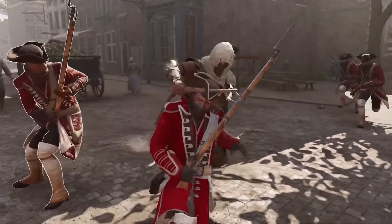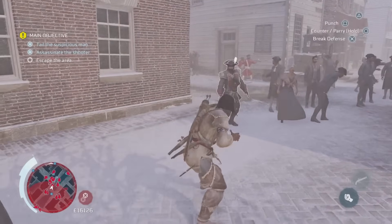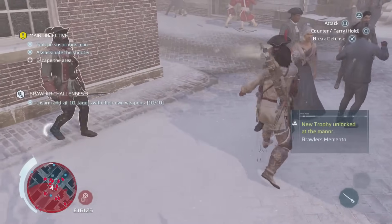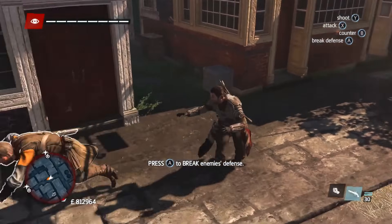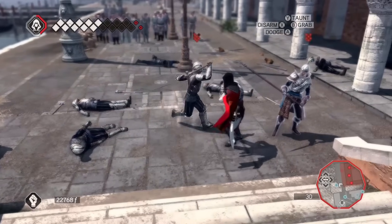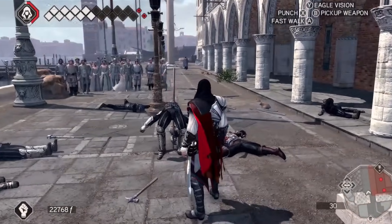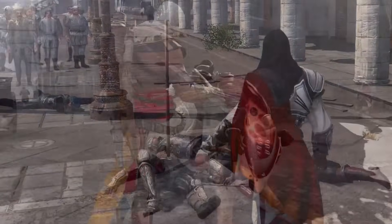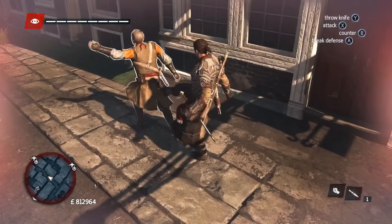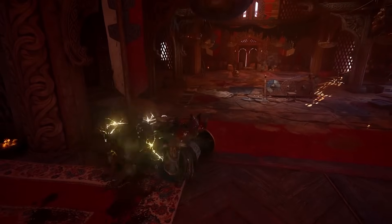The next feature I'd like to see return is being able to disarm enemies and counter them. It's where an enemy attacks you with their sword or spear and with perfect timing you grab their weapon and kill them with it. This was one of my favourite movesets in the older games and it's a shame it was removed. My favourite counter kill animation was in Assassin's Creed 2 where Ezio disarmed an enemy with a spear — we saw the body slowly slide to the ground. Overall, Assassin's Creed 3 would have to be the game with the best counter kill animations, so seeing the downgrade is pretty sad.